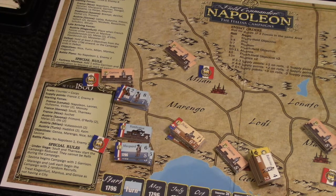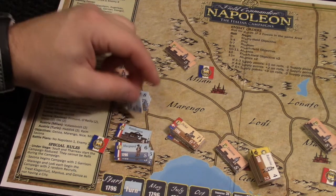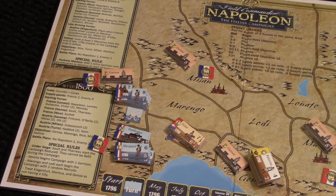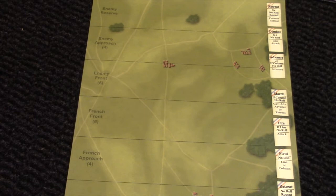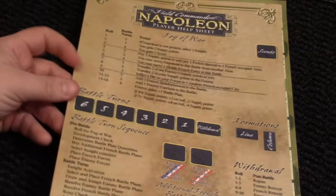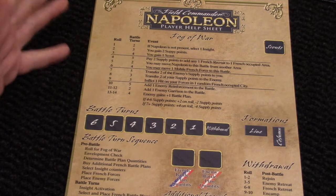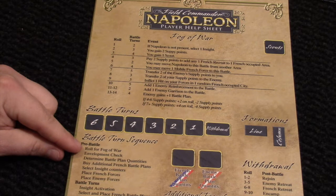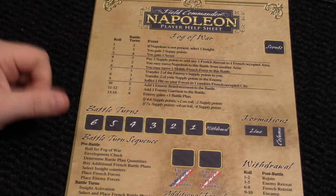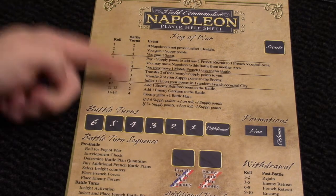I'm finished with my moves, and now we need to resolve the battles. I'm marking the battle place with crossed sabers, and we are ready to introduce the battlefield. This is the battlefield where we will be fighting. I also have a sheet which will help me resolve the battles — the sequence of the battle turn. First, we need to roll for Fog of War, which is the point where information may be inaccurate. I need to roll a die, apply modifications, and consult the chart to see what happens.